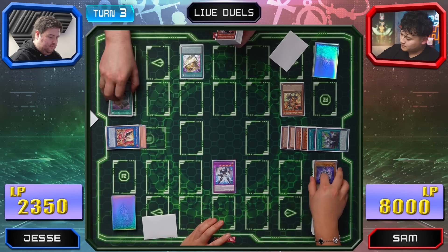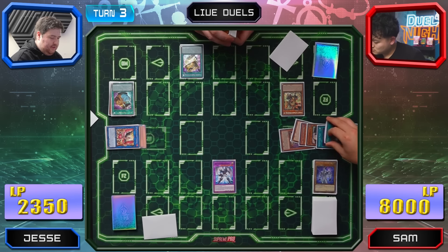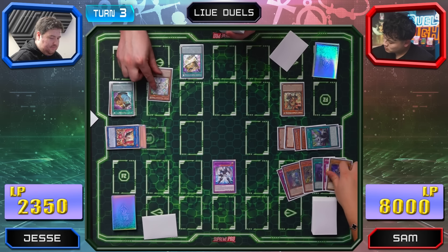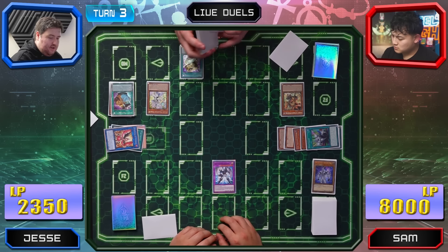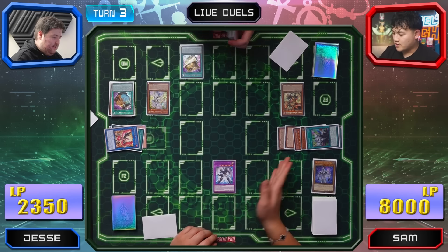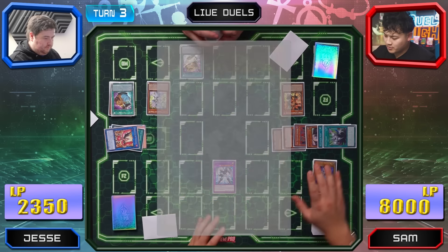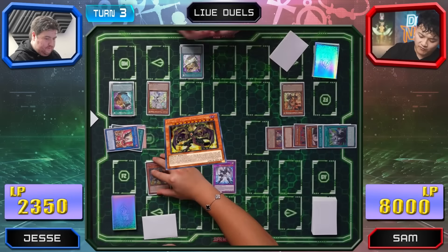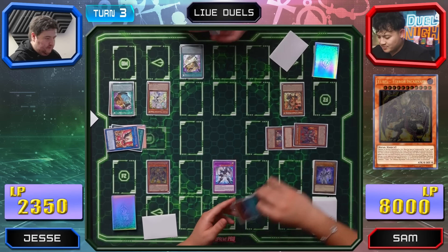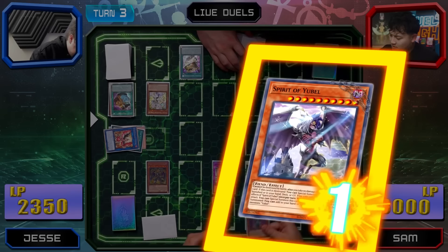Now I'll special summon from the deck — I can get Silent Magician. It gains a level for each card destroyed. I destroyed two of my own and five of yours, so it gains seven levels — I'm at level 35. Since Ubell was destroyed and Spirit of Ubell was destroyed, I'll activate their abilities. Spirit of Ubell will special summon Ubell Incarnate directly from the graveyard. Spirit of Ubell's effect lets me special summon regular Ubell from the banish zone. Summon back to banish zone too.